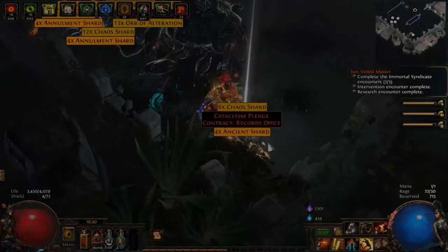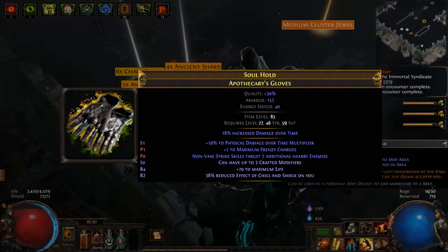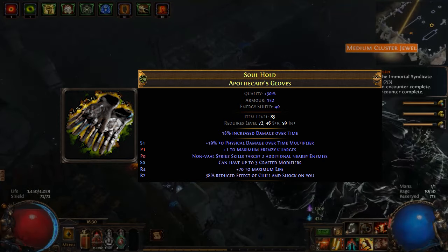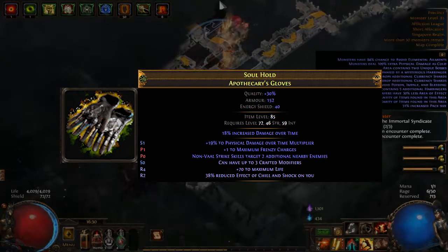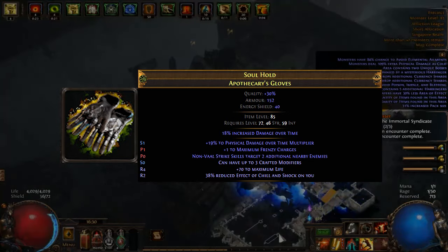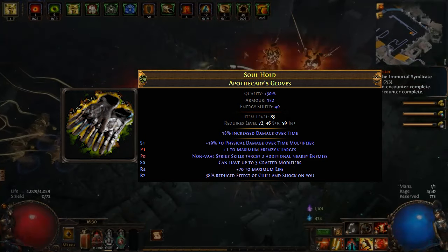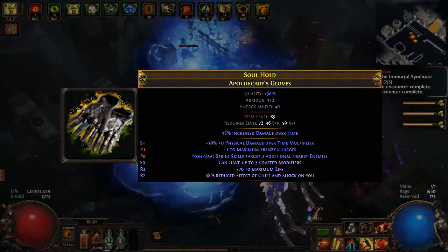Our gloves of choice are Warlord and Hunter-influenced Apothecary gloves. These grant us plus one to maximum frenzy charge, enabling strikes against additional nearby enemies and providing a boost to physical damage over time multiplier. Additionally, we've crafted life and reduced effect of chill and shock to aid in achieving elemental immunity.